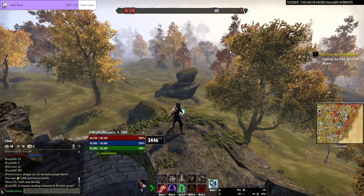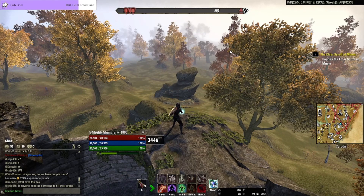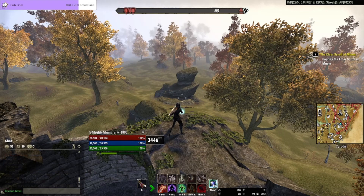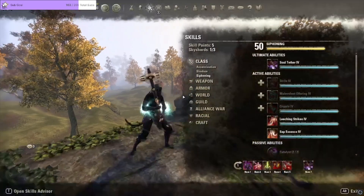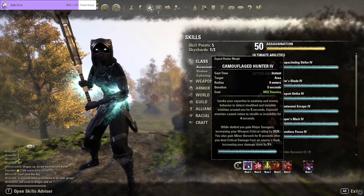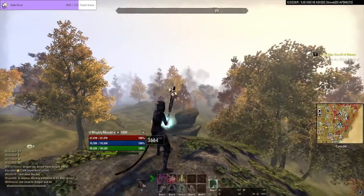Alright guys, here we go. Impromptu build video — Stamina Nightblade. I've been using this for a long time; it's a very, very strong build. It can take some damage, roll around with the best of them, burst people. You're tankier than people expect and you can certainly lay them out. This is mainly for open world Cyrodiil. You can make slight changes to go into battlegrounds — something simple like putting on Phantasmal Escape for major evasion. You can slot that in for Camouflage Hunter and run Soul Tether instead of Incap. I kind of go back and forth between Incap and Soul Tether.